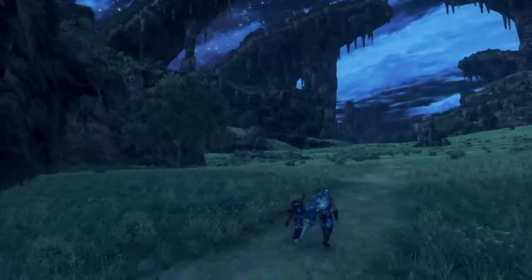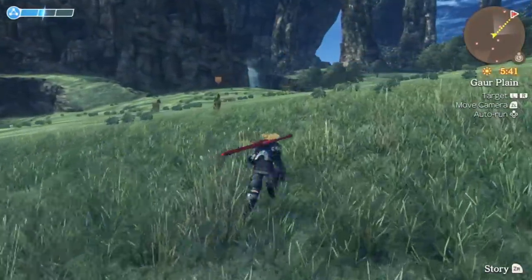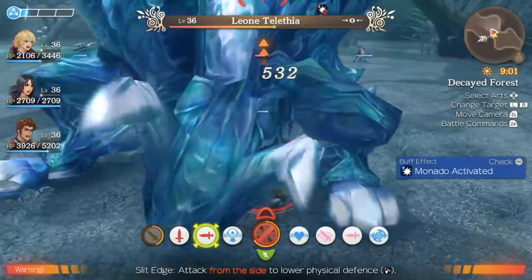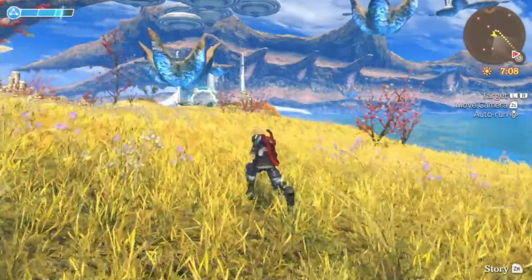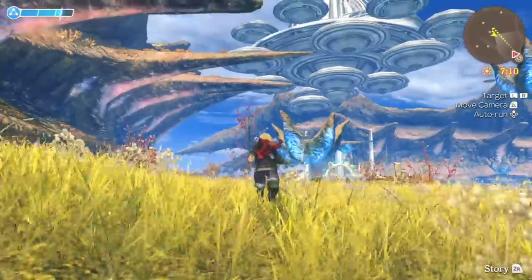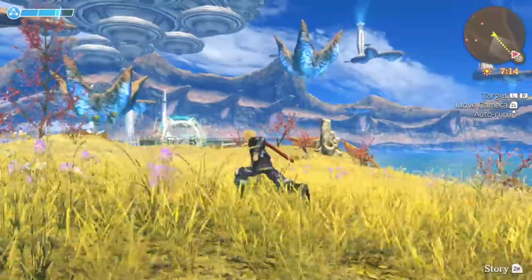Big open areas alone are nothing new these days, but the way Monolith Soft plays with scale makes this world enticing. Massive beasts that tower over Shulk and his party roam the wilds, and huge natural formations loom over every region. All of this is accompanied by an enchanting soundtrack that has been stuck in my head for weeks.